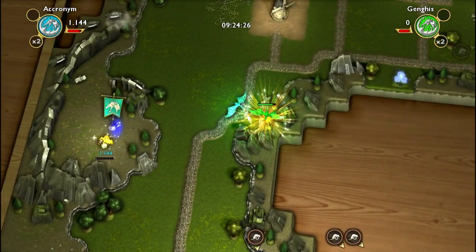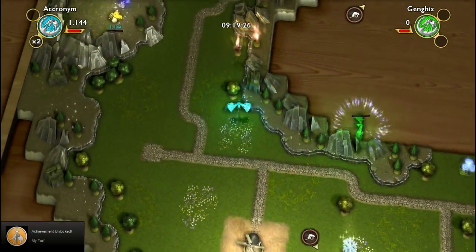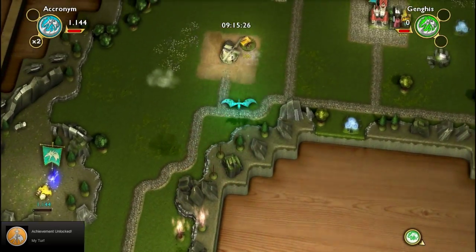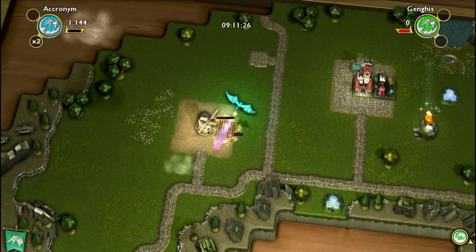We're going to take out this dragon right here because I don't like him — he's a punk. Let's see whatever gold he's got on him. He didn't have anything — no gold. Let's take out the little cart up here and take out the crops.